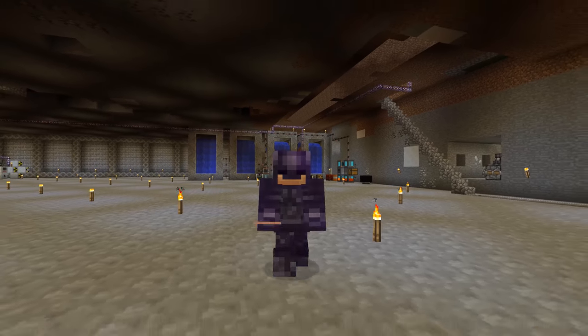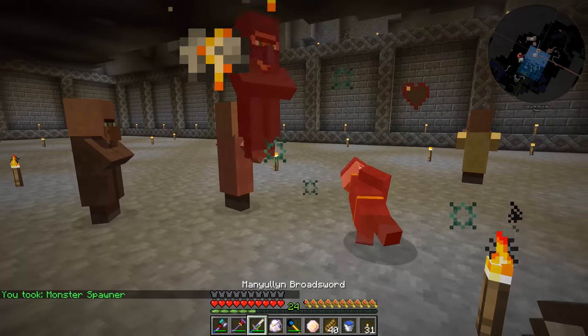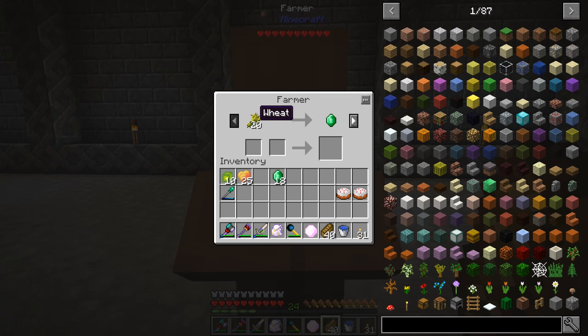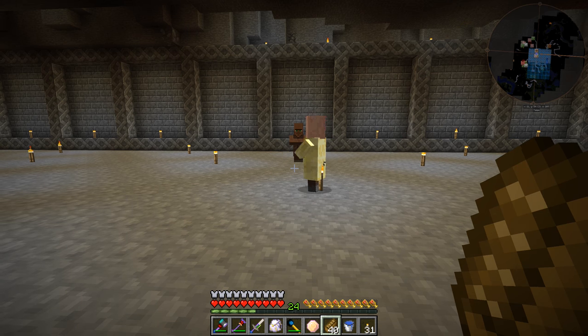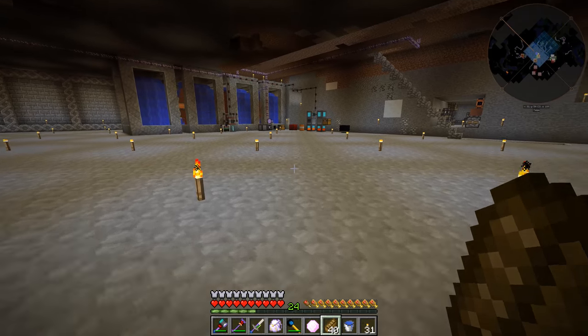Welcome back to another episode of All the Mods Expert Mode. Last episode we set up a villager spawner and were able to spawn some villagers here. We can move the spawner around with the moving wand, which is super awesome. One of the villagers we got is a farmer villager who will trade wheat, potatoes, carrots, pumpkins, and melons for emeralds. So we're now able to get emeralds really easily compared to what we were doing before with mining for them.